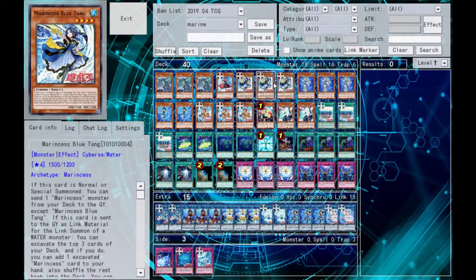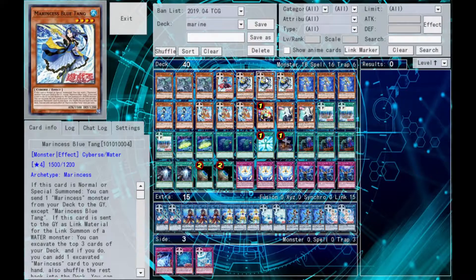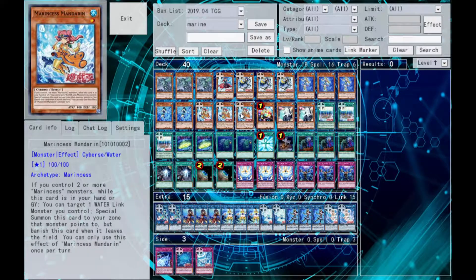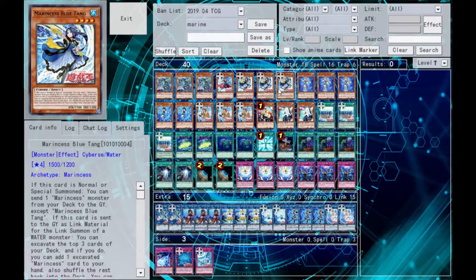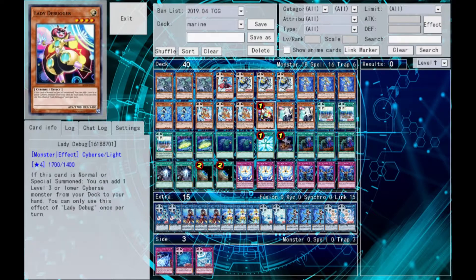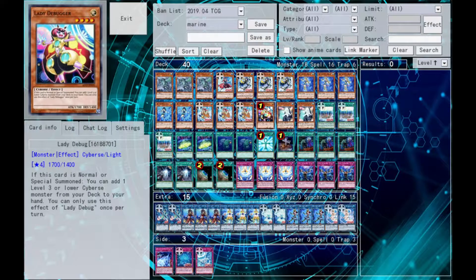Blue Tang is our archetypal Foolish Burial. When summoned, you send a Marine Cess to the graveyard — usually a Seahorse. If you start with Blue Tang and no Seahorse, use Blue Tang to send Seahorse. Or if you have Blue Tang and a Seahorse but no Mandarin, use Blue Tang to send Mandarin. We play it at three because it's very important. Seastar is just a discard to gain and return attack points, in case your opponent summons something bigger than 4,400. Lady Debugger is a one-of just in case things go really south and you can't use it for any of the links — it's only here in case you get no other monsters and really need that Seahorse for next turn.